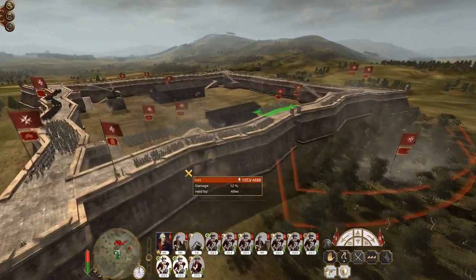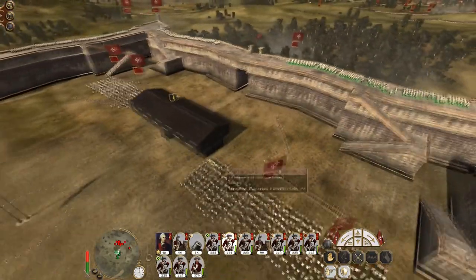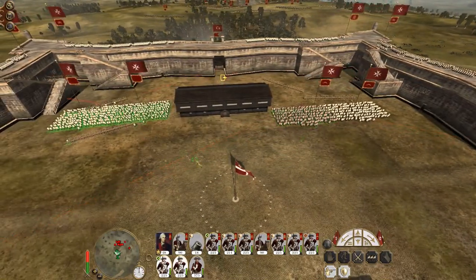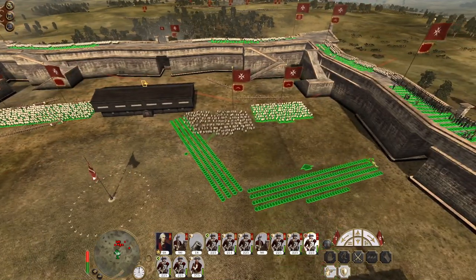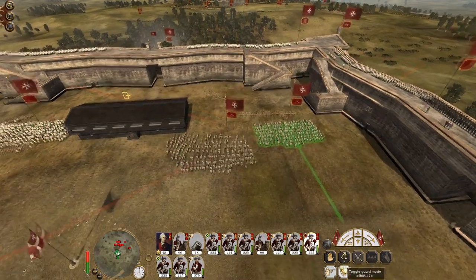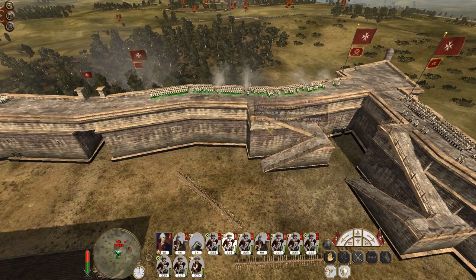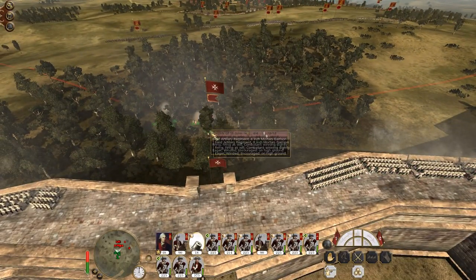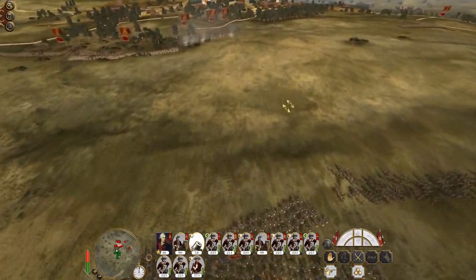Looks like they might actually focus their efforts here, so it may even be worth firing it off. It might be worth eventually sacrificing this unit slightly and deploying them here so the near misses keep hitting the wall - just allow the mortars to keep doing their work. They will miss - look at this shot for instance.